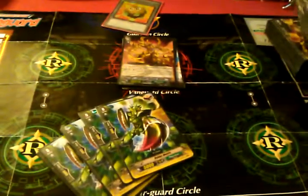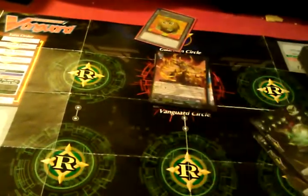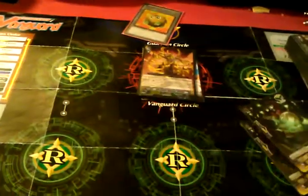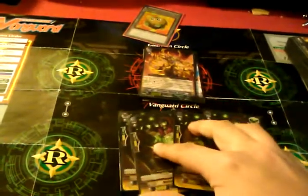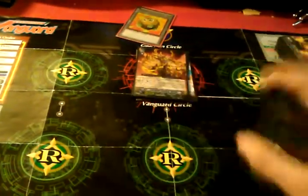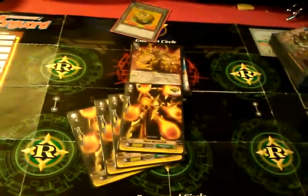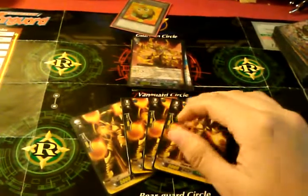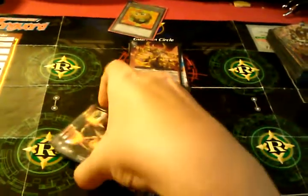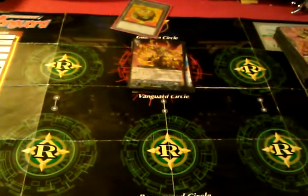Standard stuff — 4 Draws. Grabbed the Heal triggers — always do that. 4 Heals. This is like a Trial Deck. As they're called in Vanguard — in Yu-Gi-Oh they're called Starter Decks, but these are Trial Decks. And 4 Stands.